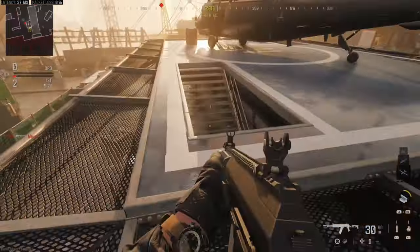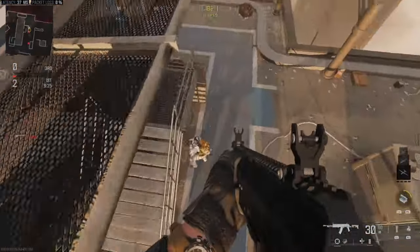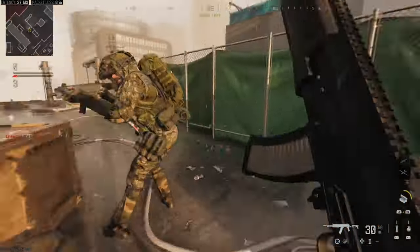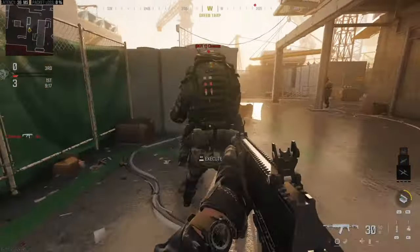So let's find someone to perform a finishing move on. I have someone down right here. We have to get behind them and then hold this button down. Sometimes you're going to have to sneak up behind the person and then hold it down, and you should perform it.